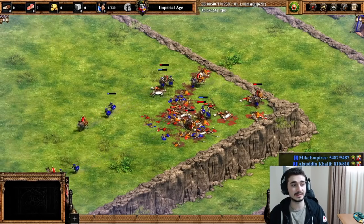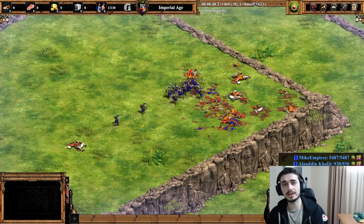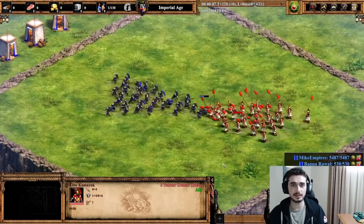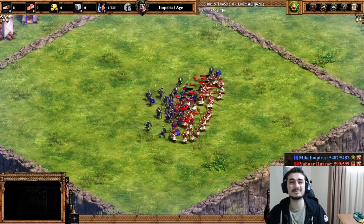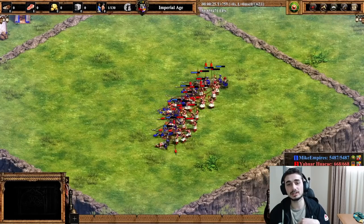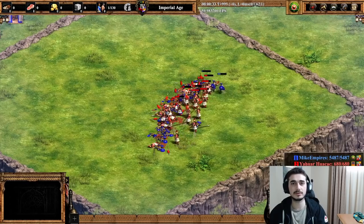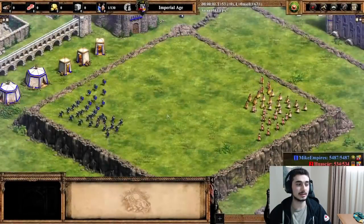The late game is absolutely insane. They also got the last cavalry armor upgrade from the blacksmith that they initially didn't have before. So their camels and hussars are back to being fully upgraded. That's pretty insane as well.